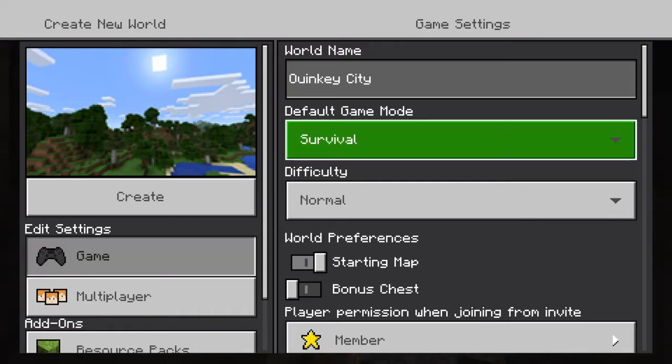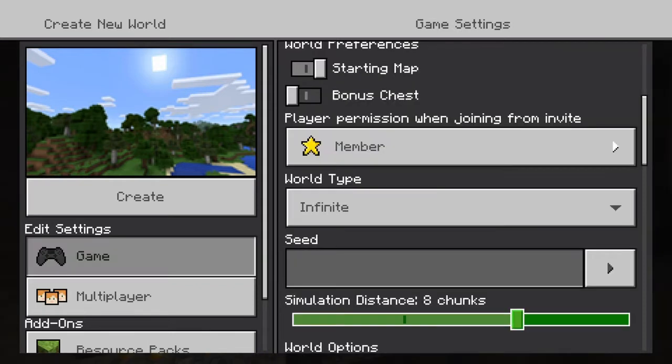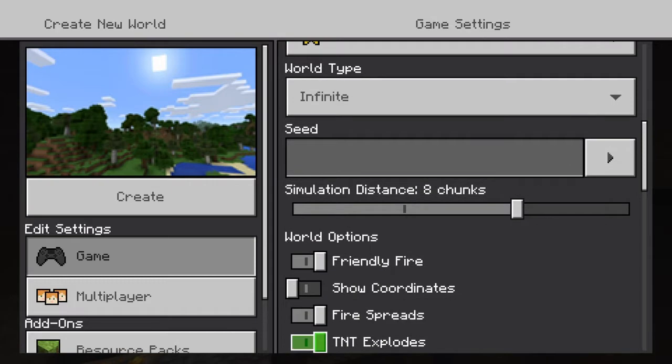We're gonna do creative mode and build all the buildings. Then at the end of the series, after we build a lot of stuff, we're gonna go into survival and explore and make a lot of videos on it. Let's do a flat world.